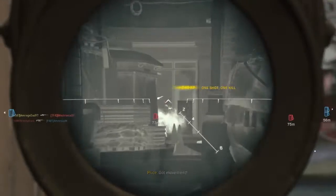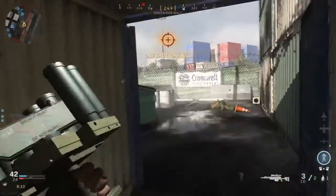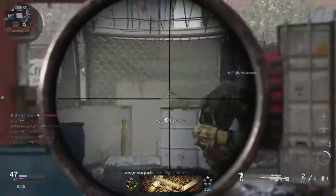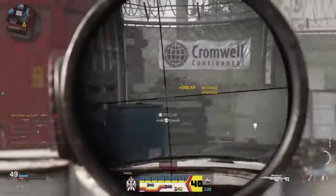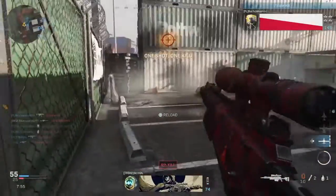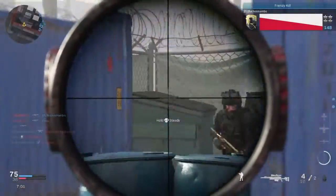Once you unlock tiger, stop what you're doing and go do long shots and mounted kills. By the time you've done those, the gun should be fully upgraded with skulls unlocked ready to go. One of the easiest ways to rank up the gun to begin with is Shoot House or Shipment. We've also got double XP at the moment, so use it wisely — it really speeds things up. Get it leveled up, get to tiger, then put your thermals and smokes on and knock out long shots and mounted kills so you can then just concentrate on finishing the rest.